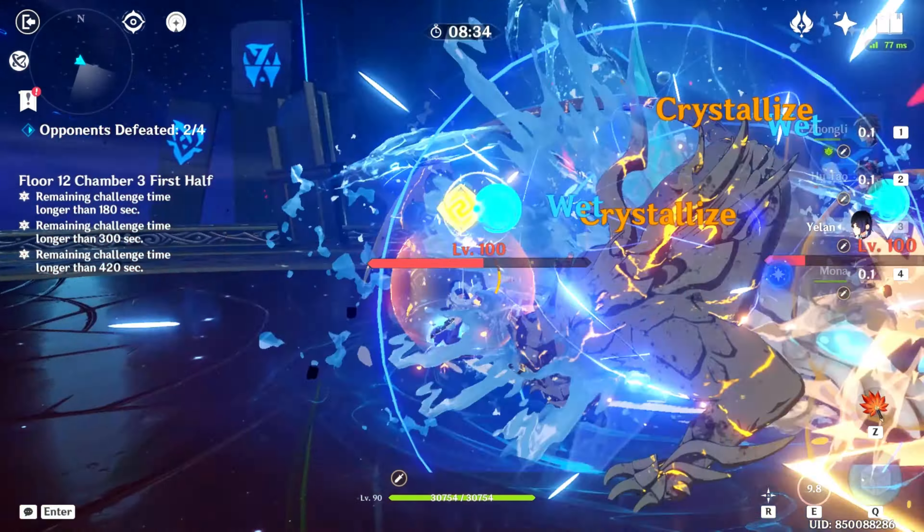The first shield is Cryo — Pyro and Burning are very effective against it. However, if you do not destroy the shield fast enough, it will inflict very huge damage, so be mindful. The next shield is Hydro, so use Dendro to destroy it; if you do not have one, use Pyro. The last shield is Pyro, so Hydro will be very effective against it. Once all the shields are destroyed, the Baptists will be disabled — take this time to deal all the damage you can. If you weren't able to defeat it the first time, the shield rotation will just repeat.